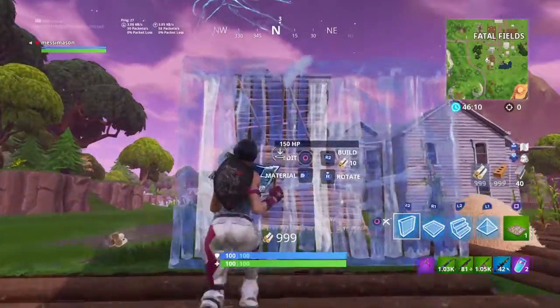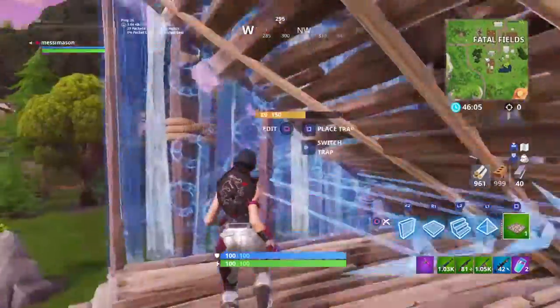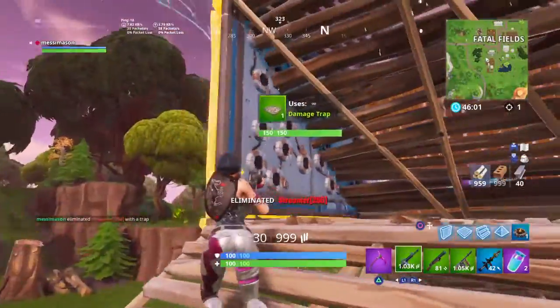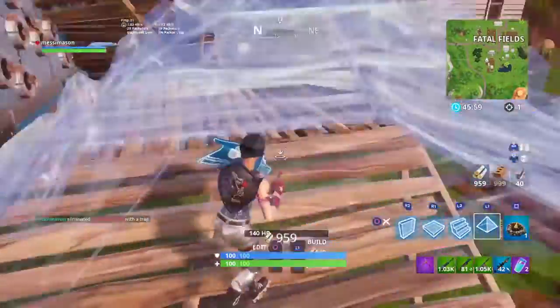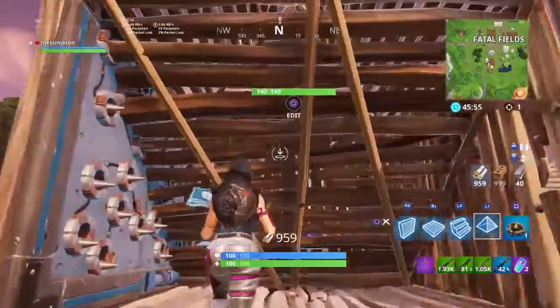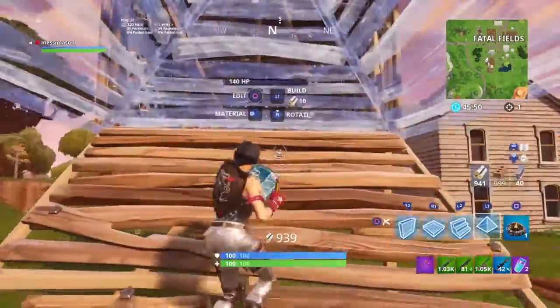As you can see, I've got the pyramid — I jumped, placed them all, and then the trap's on the wall, and hopefully that'll just kill him. To place the pyramids on builder pro, you select L1, then you jump, and as the floor appears you jump and press L1 again to place it.